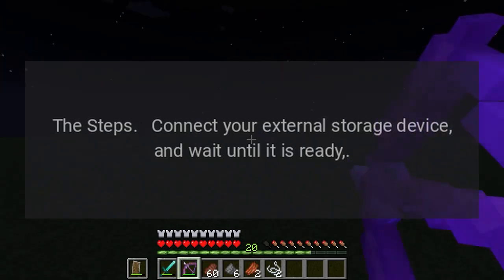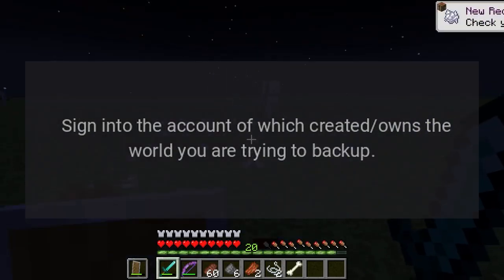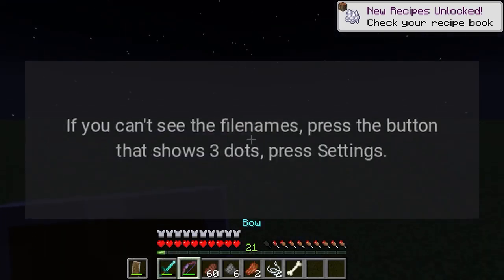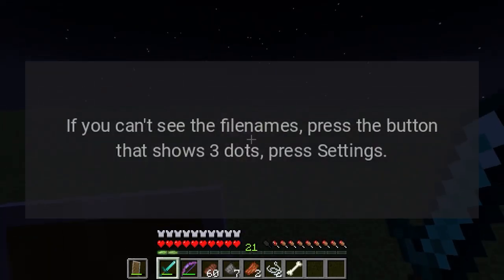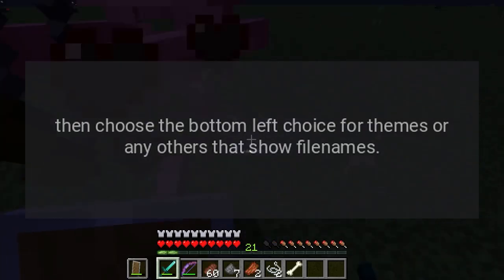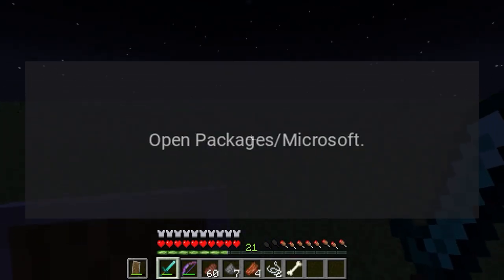The steps: Connect your external storage device and wait until it is ready. Sign into the account that created and owns the world you are trying to back up. Open My Files Explorer with that account. If you can't see the file names, press the button that shows three dots, press Settings, then choose the bottom-left choice for themes or any option that shows file names.